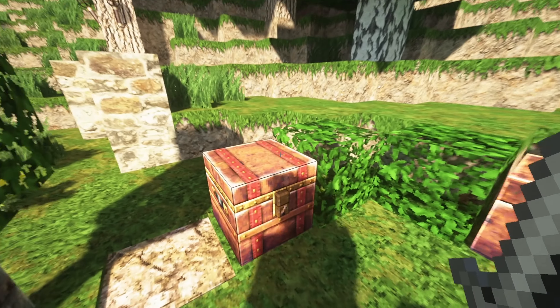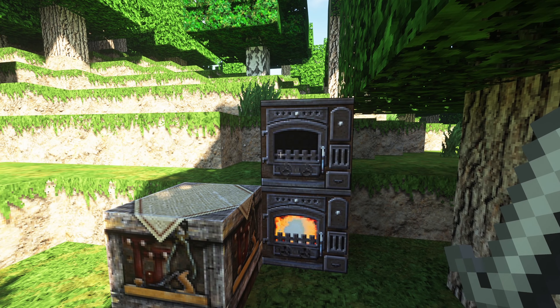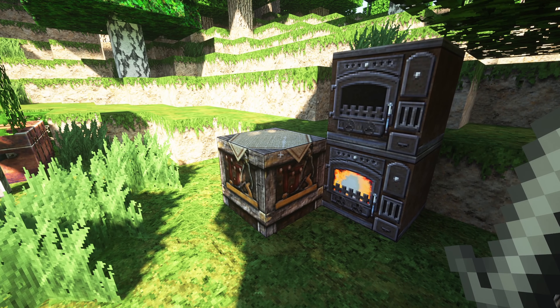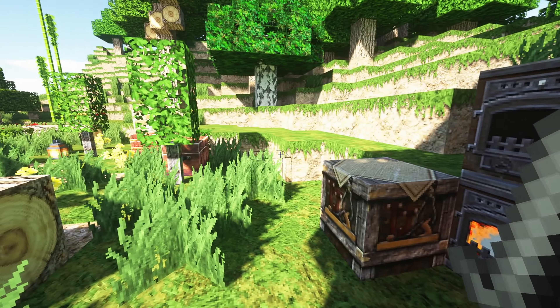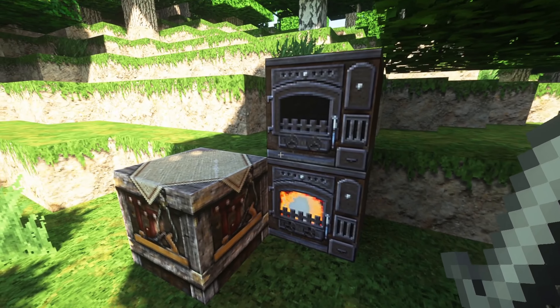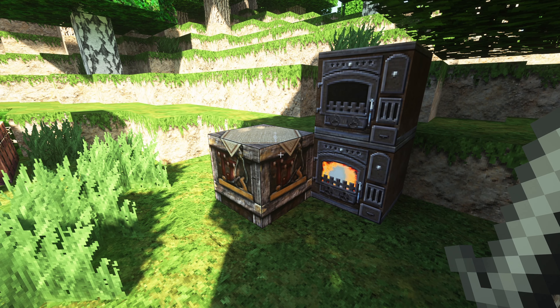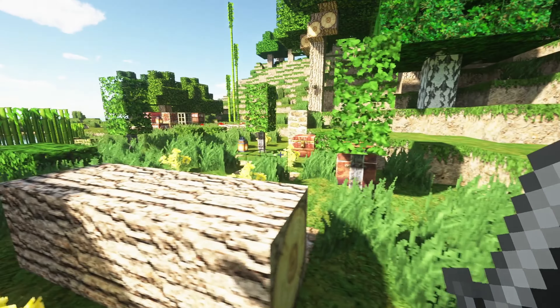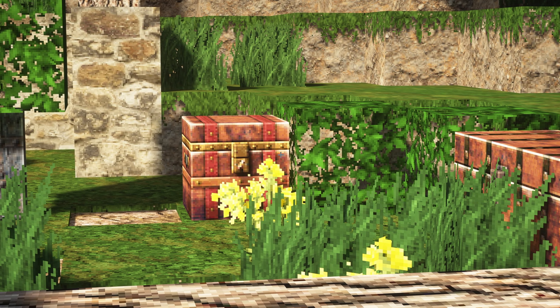Some of my favorite textures in this pack are probably chests, crafting tables, and furnaces, because they just look really cool. They have a very specific theme that could fit a steampunk style if you ask me, but I think this could work really well in medieval worlds or builds that are trying to look at least 100 years old.